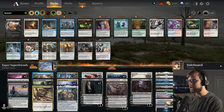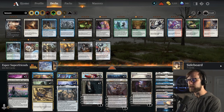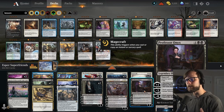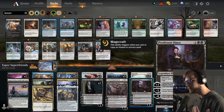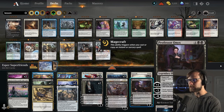We'll talk about the Planeswalker package first. Starting at the top, we do have Professor Onix. Obviously one of the biggest payoff Planeswalkers, especially in black with that Magecraft ability, allowing yourself to draw some extra cards and dealing with creatures on the opposing side of the field. That's hugely important for us. You'll notice we've also got a couple of Sweepers to help us in that arena.